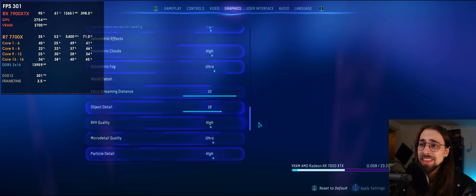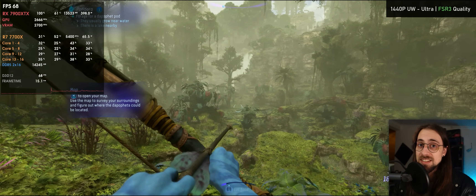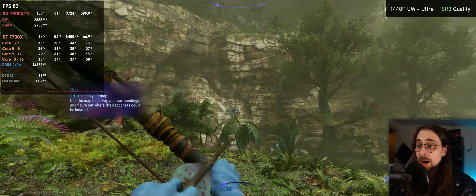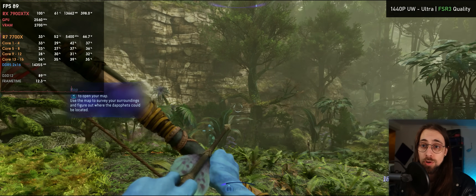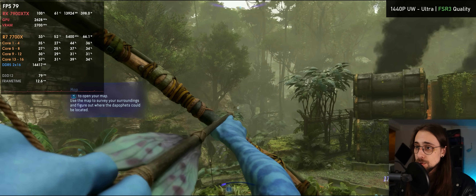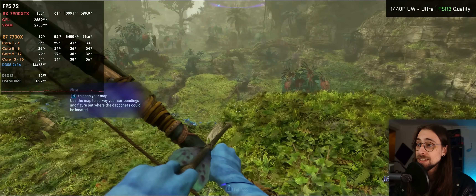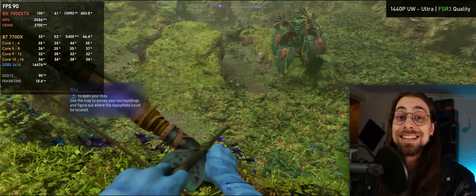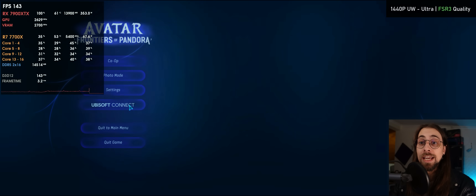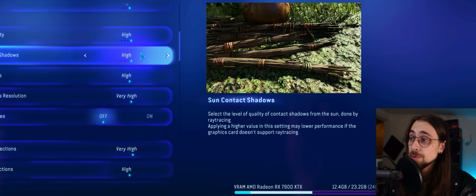For graphic settings, everything is at maximum ultra — except shadow proxies (off is actually better) and object detail. In terms of FPS, on this part we're getting 65-68, because this game is very heavy. Even looking around we're getting around 80 FPS. We're also recording, so we have a little less FPS, but it's quite normal as this game uses software ray tracing — also known as Lumen in Unreal Engine games.